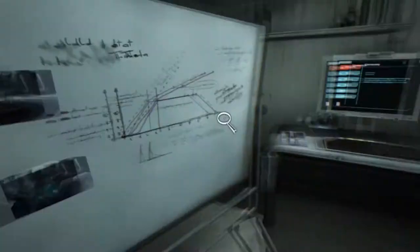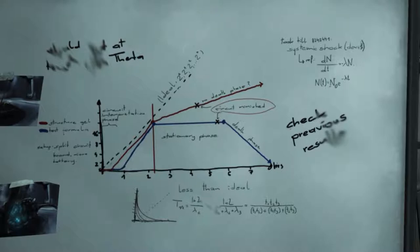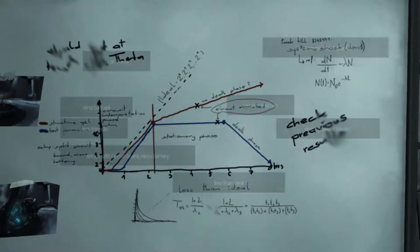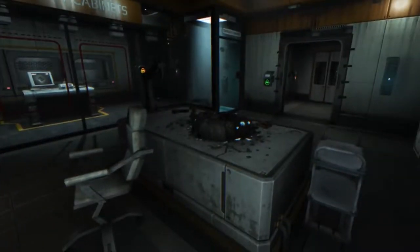It appears to have stopped growing. Stationary phase — less than ideal. Check previous results. Structure gel test formula. Death phase. Something at theta circuit — I can't read the writing. Oh here we go: at theta, structure gel test formula, split circuit board, micro battery. That's an ideal circuit mimic. System shock — so systemic shock death. The WAU was mimicking circuit boards, I guess. How intriguing.